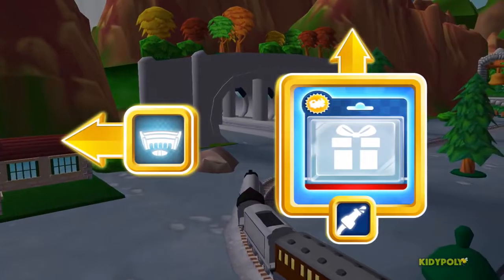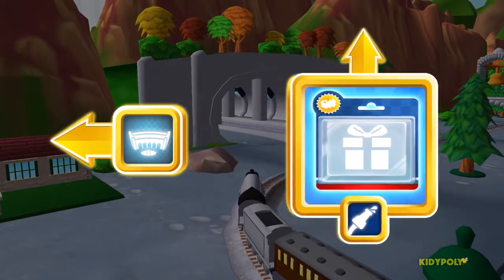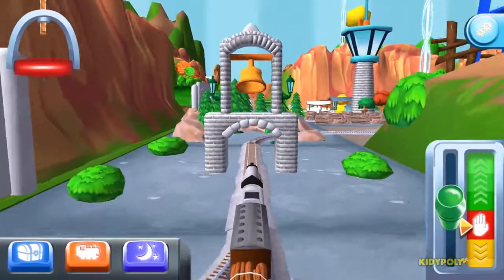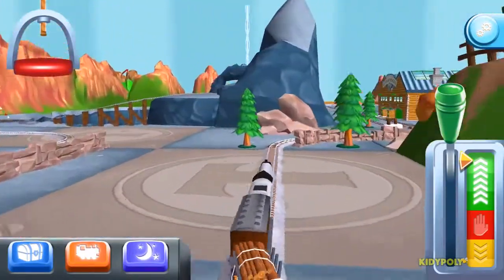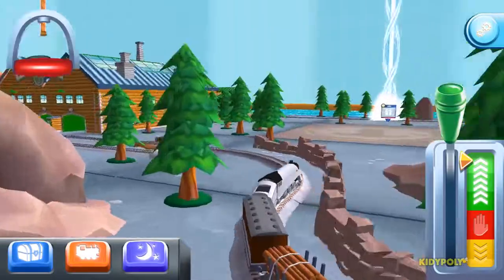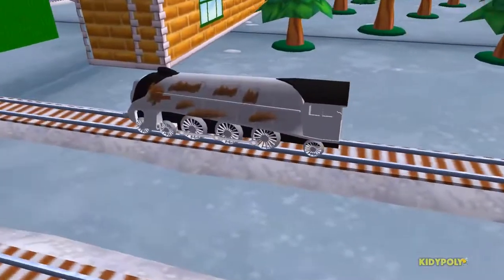Choose a direction. Forward leads to the Sodor Steamworks. The Steamworks are just ahead. Help your engine cool their pistons with a refreshing wash at the Steamworks.